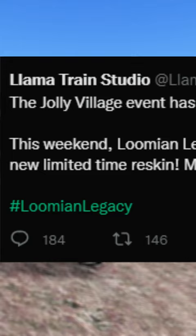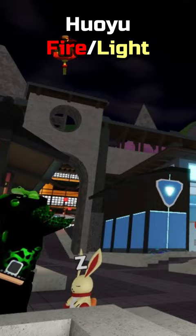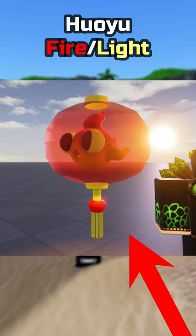First up is the lantern lumion. This lumion can be found inside a Hiwa Village, floating in the air at night. It would have two forms: a day form featuring a little flame fish, and at night it would glow inside of the lantern.